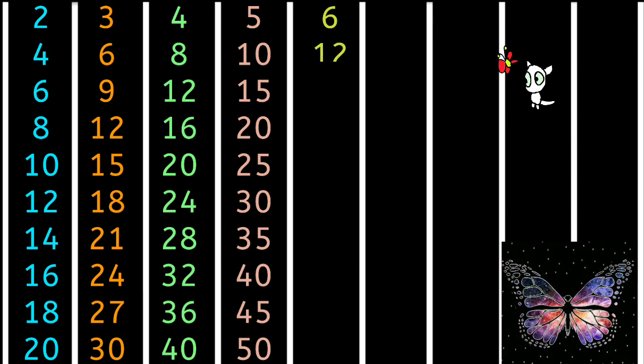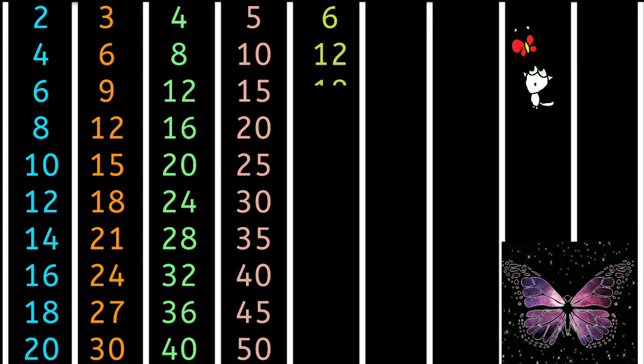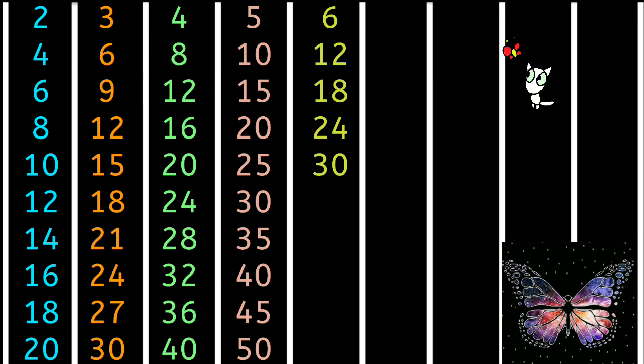6 1s are 6, 6 2s are 12, 6 3s are 18, 6 4s are 24, 6 5s are 30, 6 6s are 36.